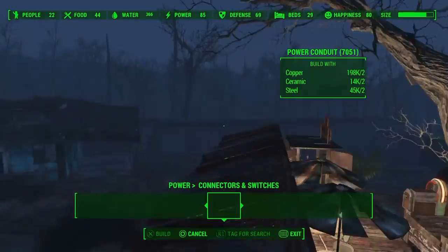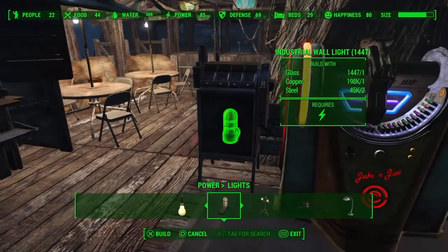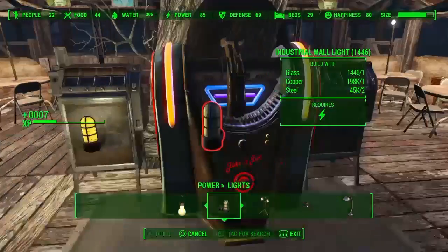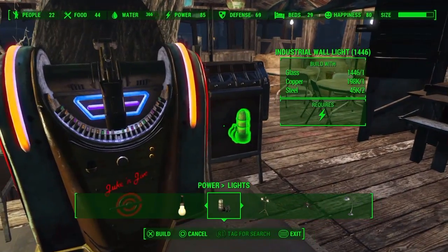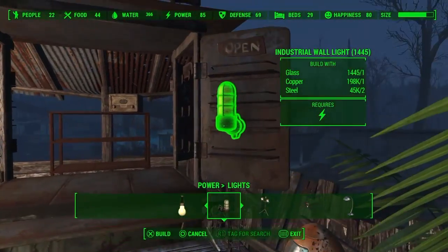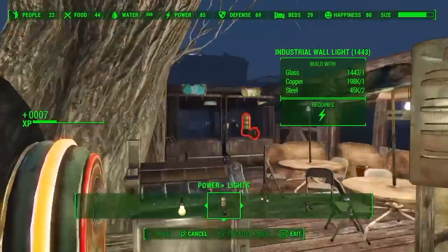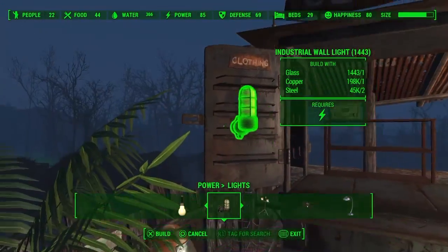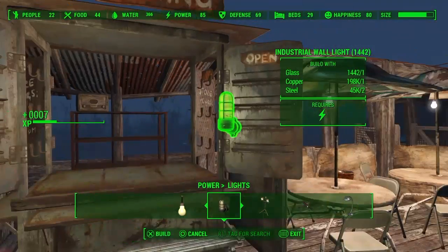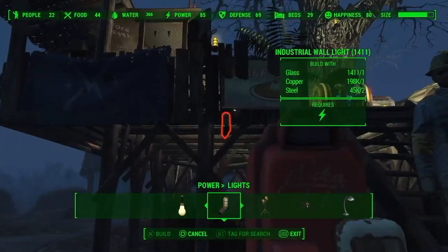I ran all the power cables through on top so I could get my lighting through, then generally started customizing it how I wanted. I put all the lights in, some plants, a bin, a jukebox on the front so there's music playing as you're walking by, a few cigarette machines, and some Nuka-Cola machines.